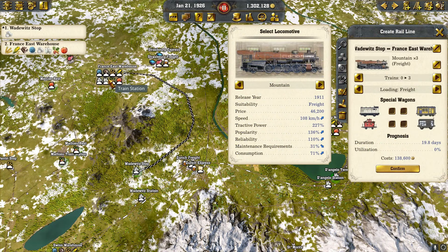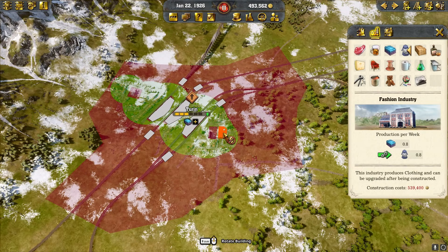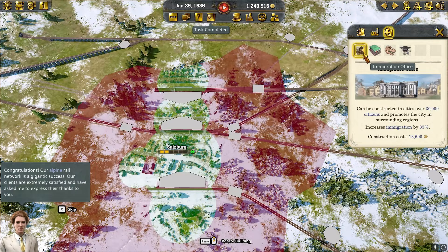Now we're checking on Nice and we're going to throw a paper mill in because it grew enough — it's at 91. Marseille is still not enough. Turin now has another industry slot, so we're going to put a clothing factory down to complement our cloth factory.